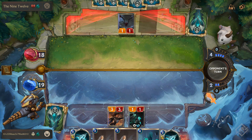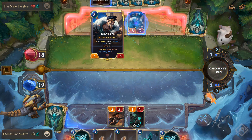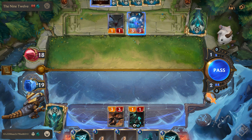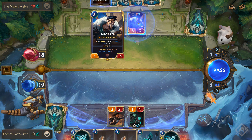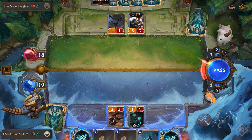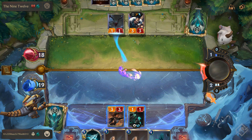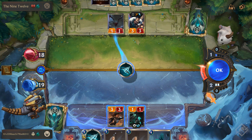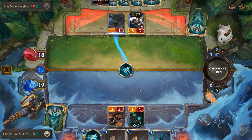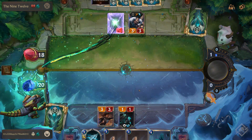It's my opponent's attack turn. They've got Draven — play or strike: create a spinning axe in hand, and give an ally plus-one plus-something. Draven struck it twice with spinning axes, so Draven's level-up ability triggered. I'll drain one from a unit, take this spider away, put my nexus back at 20, and get a spiderling out of the deal.